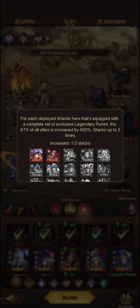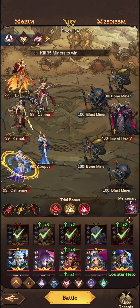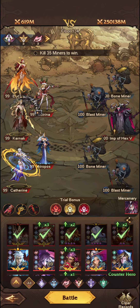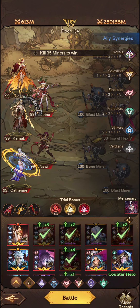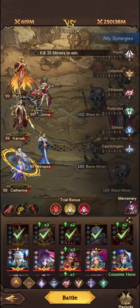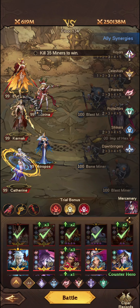We have 2 available to us, so we could potentially use Na'wi in this — maybe take out Eudora. But again she is part of the synergy, so you could potentially swap her for Na'wi. Overall we do want to have Atrops in here just for the increase in damage.